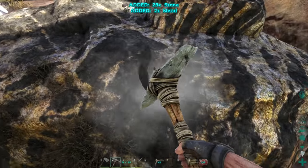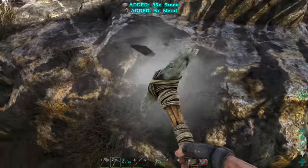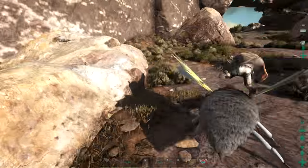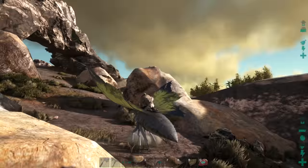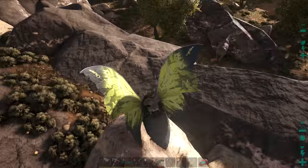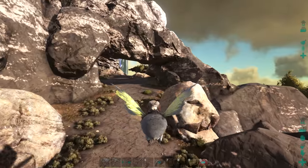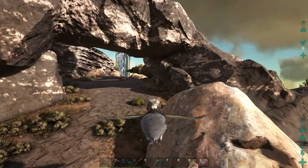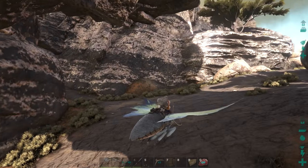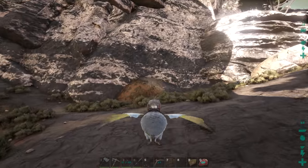Why am I getting only stone? I know I have a crappy pickaxe, but come on. This is also why we gotta work on getting the metal pick - because this stuff is not cutting it. The good thing is the metal pick isn't too much; I think it's like one metal ingot or something, so we should be able to craft them up relatively easily. I want to figure out which one of these is going to be the rock elemental if there is one. Once we find a place where we might find a rock elemental, we gotta find a place where we can tame one effectively.